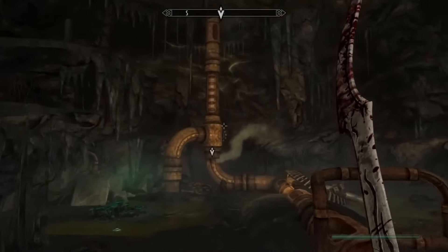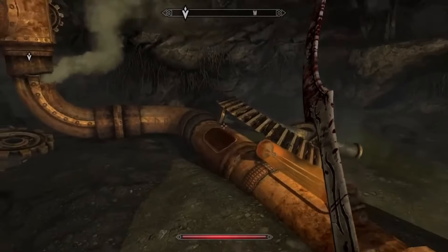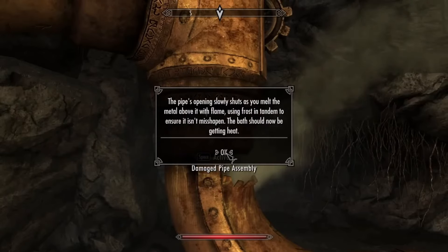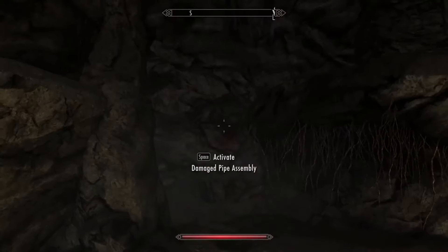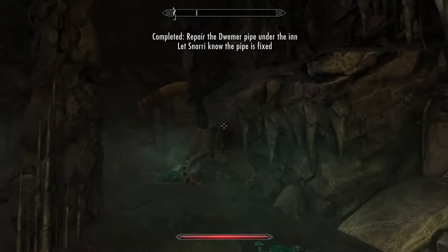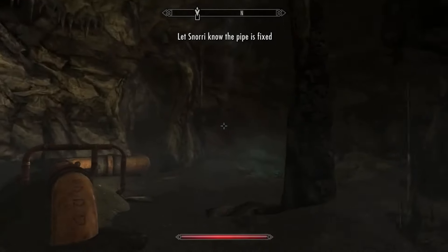As you can see, there's a pipe with a bit of steam coming out of it — looks like it's not doing too well. So we'll have a few options here for what you can do to fix it, based on your skills and based on the way you want to roleplay. Any one of these will do the job. And now that that's finished, we will head back and talk to Snorri again.